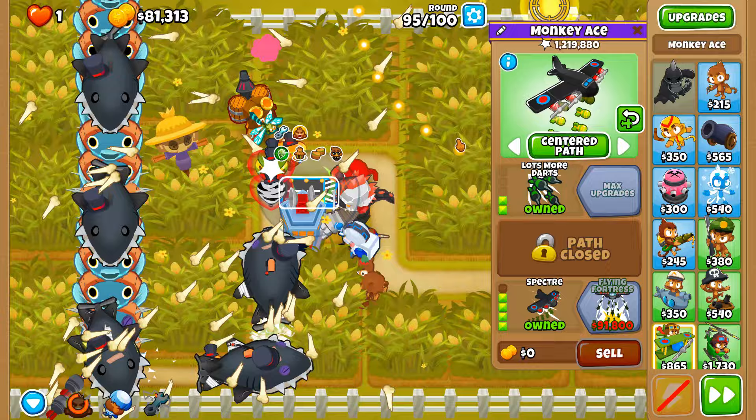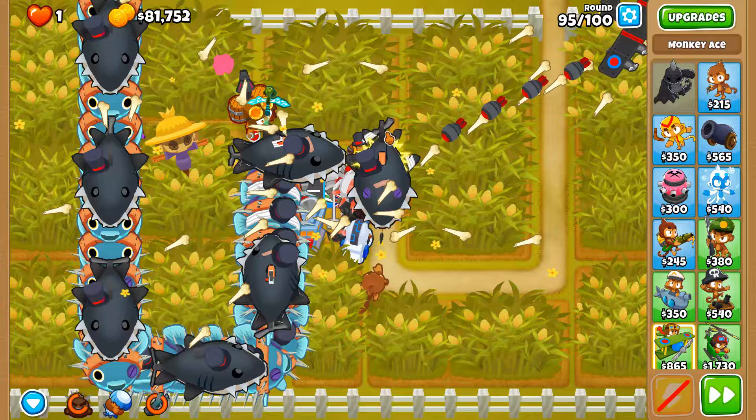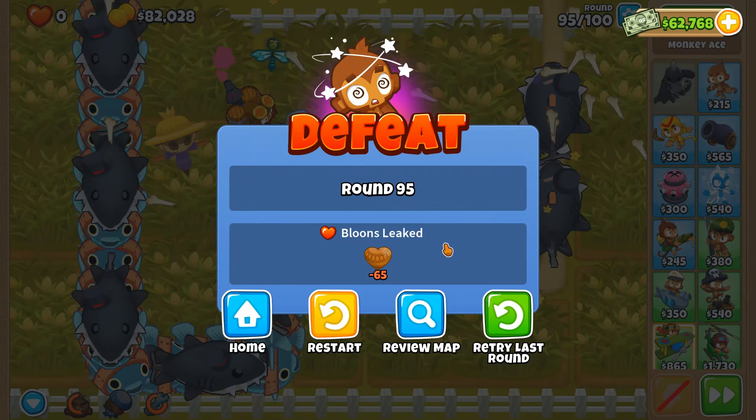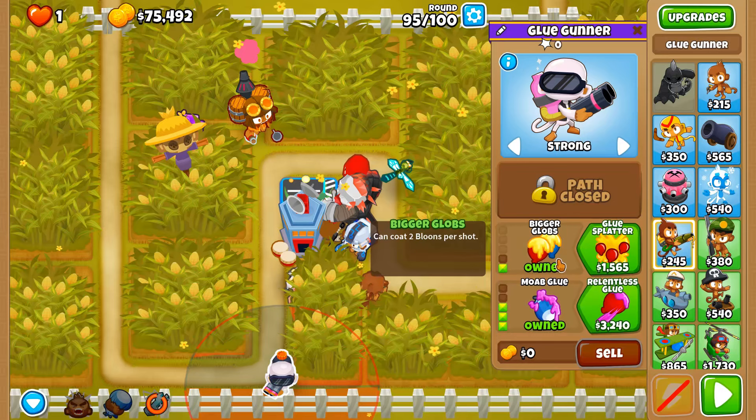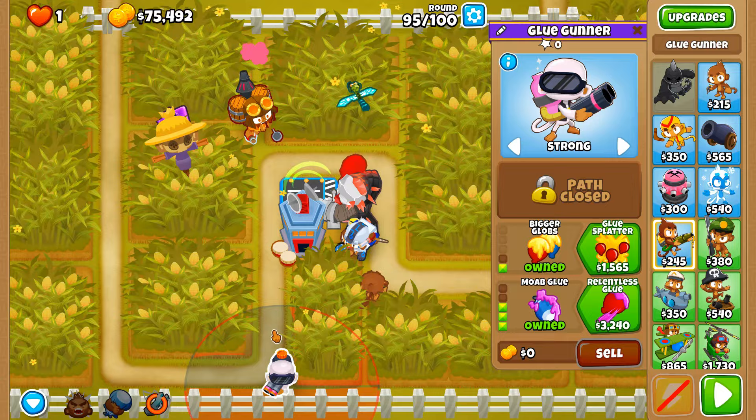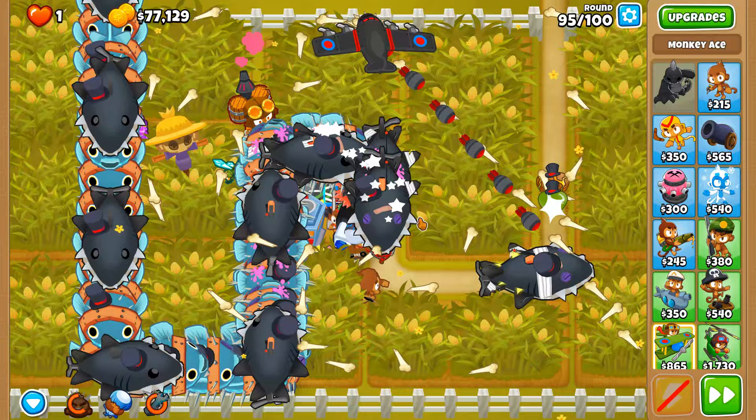If only the plane flew faster — we are really struggling here. Do we really need to invest in a glue gunner? Going 0-1-3, that's the most I'll put down. When DDTs make their way here they can be struck by the MOAB glue — but not all of the MOABs are being stuck. Bigger globs alone is not doing the trick.